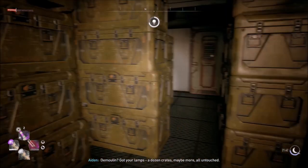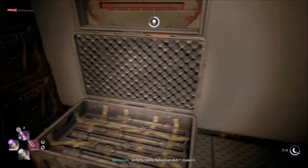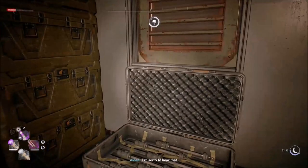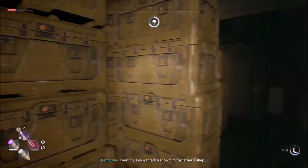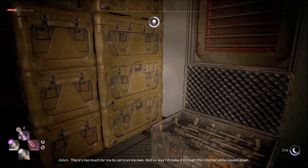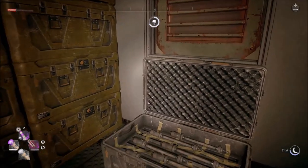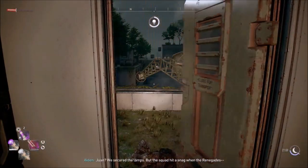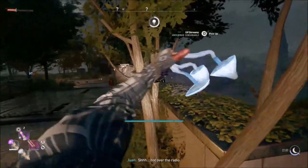Demelin: 'Got your lamps - a dozen crates, maybe more, all untouched. You did your job well. Unfortunately Sebastian didn't make it.' That's a shame. 'There's too much for me to carry on my own and no way I'd make it through the infected while loaded down. The boys can get to the roof and manage the lamps themselves.' All right then. 'We secured the lamps but come to my quarters on the ship.'